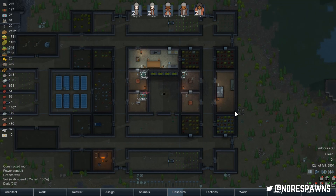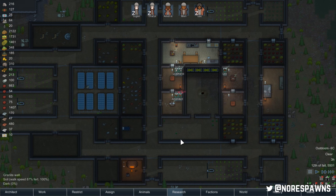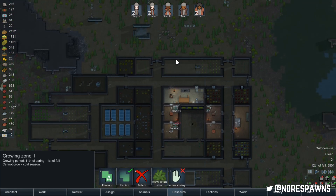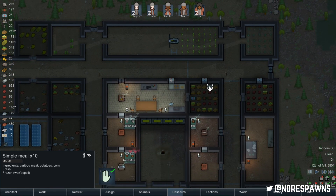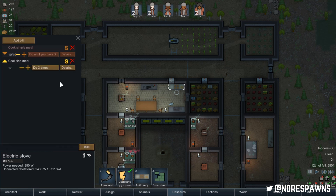So first and foremost, when you start your game in the first few days, you want maybe two farms. Each colonist eats roughly about 10 food per day. In this instance I've got simple meals, mainly because I don't have anyone who can cook them. What you would ideally like to do is have someone cooking fine meals.